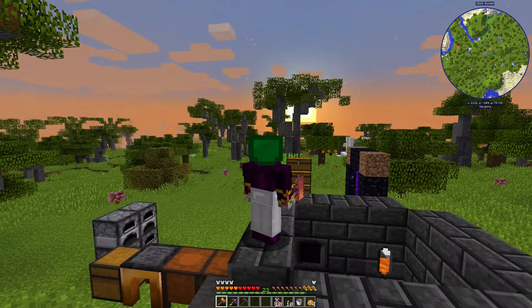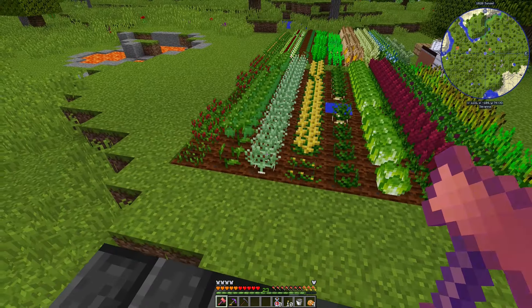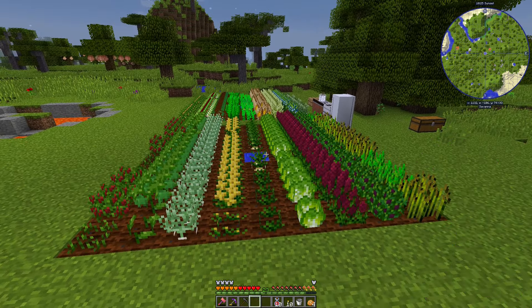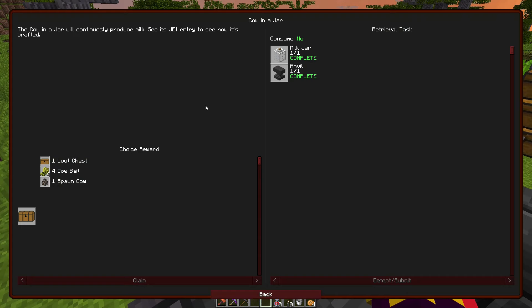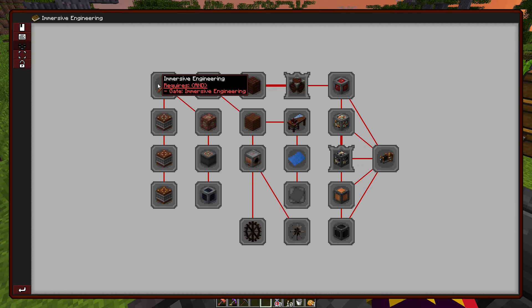Hello everyone, welcome back! Today we are finally going after what I mentioned last episode — before we got sidetracked making the farm. We are going to try to make a coke oven and go down the immersive engineering quest page, see how far we can get. I've never touched this mod in my life so it's going to be interesting, full of failures and stupid decisions, but hopefully funny.